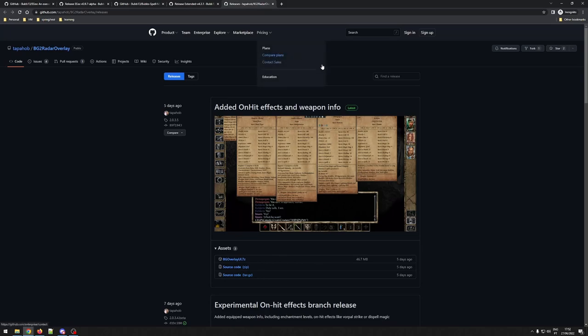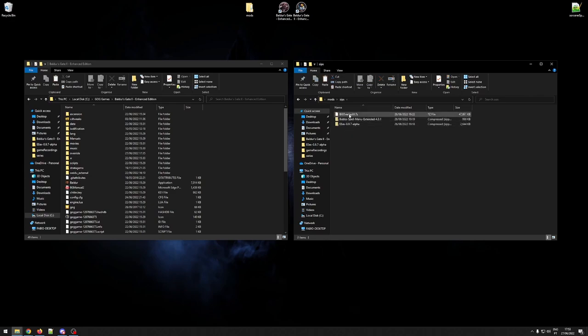These are actually the only two mods I used in my other short showcase video, but since I'm doing this with more detail and time, I decided to also include a third mod which I also think is very cool. This one is made by tapahob and it's called BG2 Radar Overlay. Something important — it's called BG2 but this also works for BG1. Calling this a mod might not be the best denomination, as it's an overlay — an application running on top of your game rather than embedded in it.